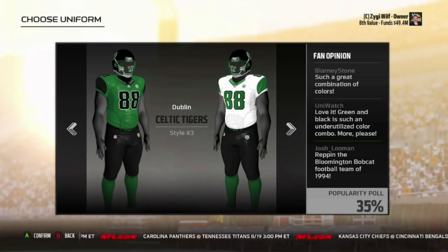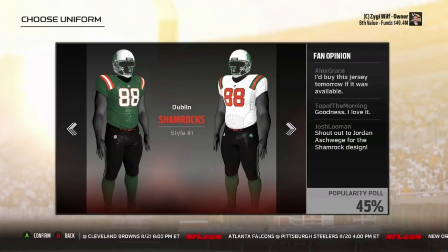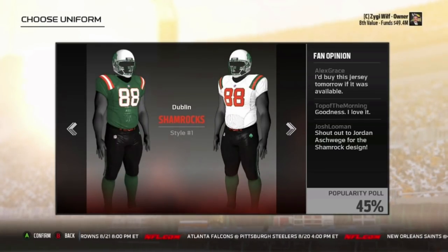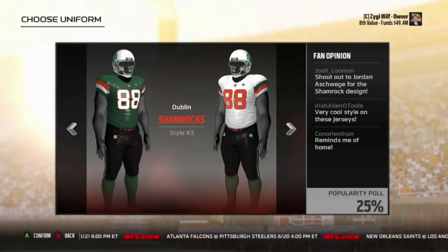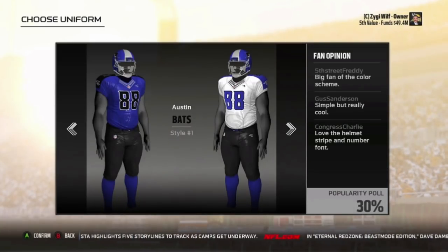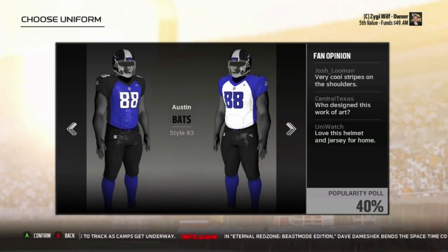I haven't really been commentating any of this stuff that's been going on with the actual video itself. Right now we got Dublin. The thing I noticed about them is everyone in the jersey schemes is green — this looks like the Hurricanes a little bit. There were a couple I really liked: it was Chicago — the Chicago Blues. And then San Diego had some dope ones too.